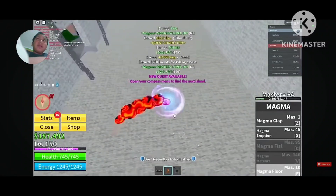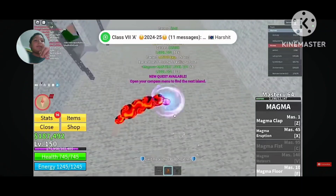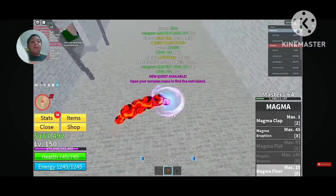Someone gave him a perm — or maybe not. When you're not immune to anyone, the magma floor is really bad. That's why he didn't like Magma. If you have awakened Magma though, it's good.